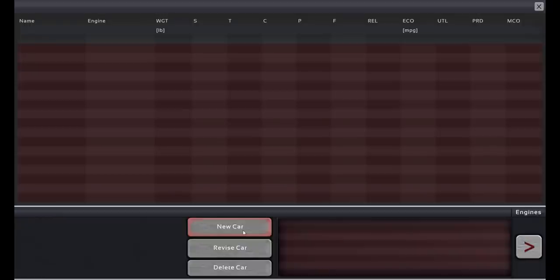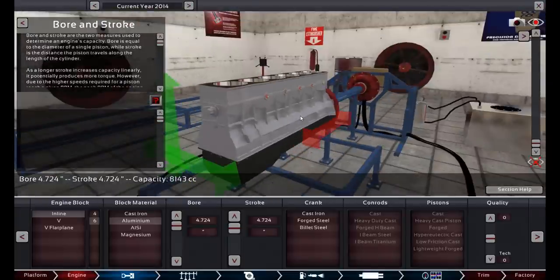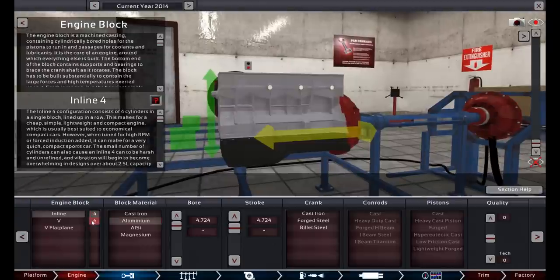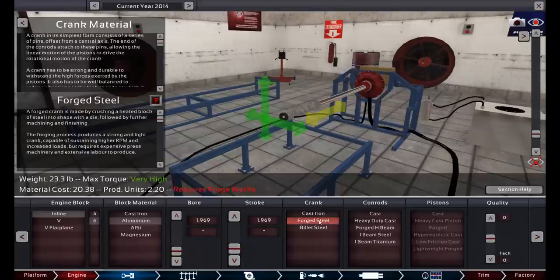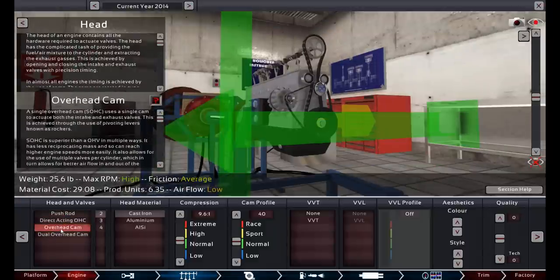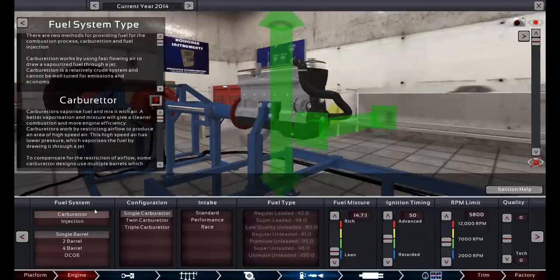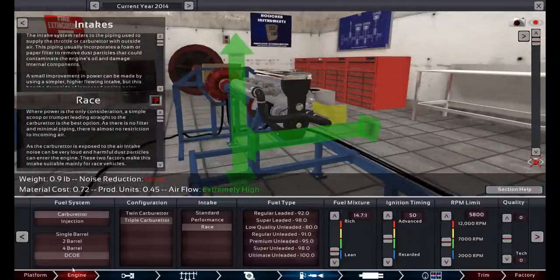Before I load my engine, I want to show how you determine if an engine will fit. You see bars going in three directions — up, left-right, and forward-back. If one is red, it won't fit and you'd have to make it shorter. Yellow means it will fit but it's getting close to the limit. It's more than just the block size — it's also determined by what you put on the block. If you put a big dual overhead cam setup, a turbocharger, and other big accessories, eventually it will no longer fit.